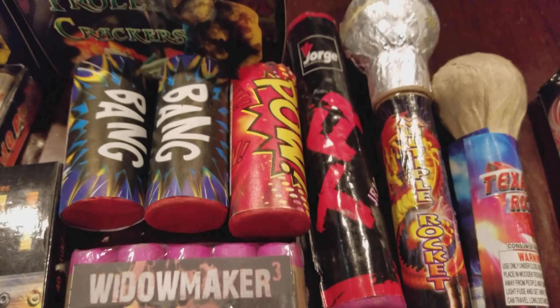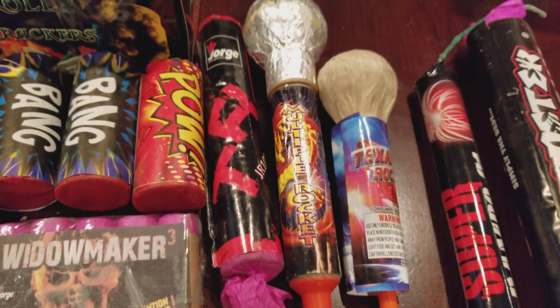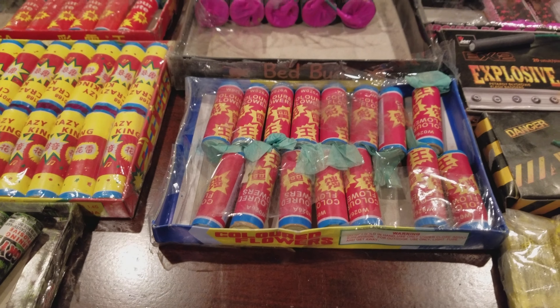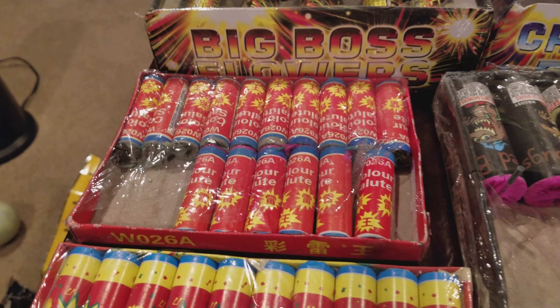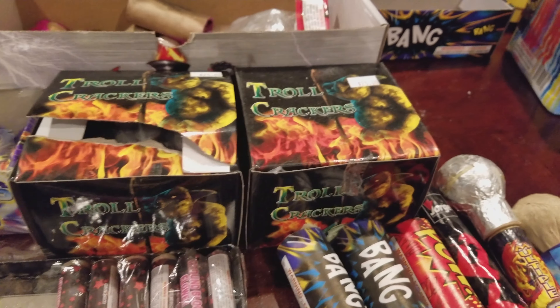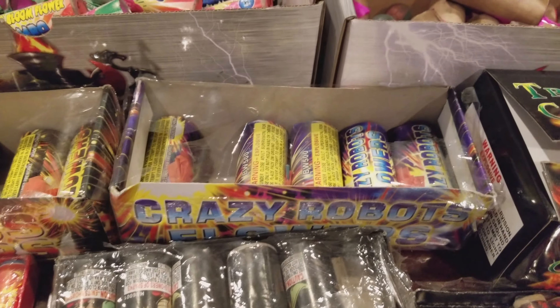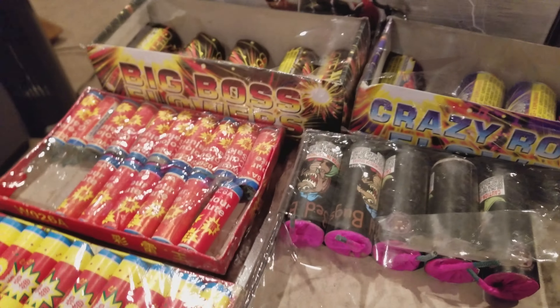We got a TRJR 101 George A, and a multiple rocket Texas Pop Rocket. Over here we got some color flowers, some Angry Elves, Crazy Kings, color salutes, Bed Bugs, a couple boxes of Troll Crackers, some Crazy Robot Flowers, and some Big Boss Flowers.